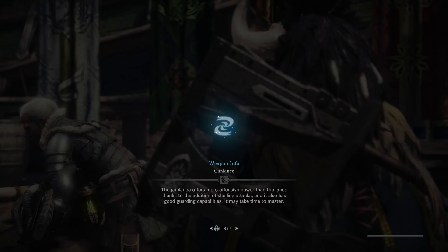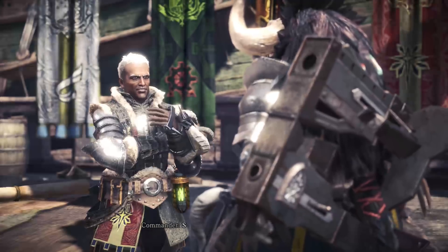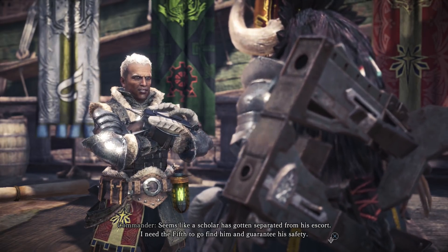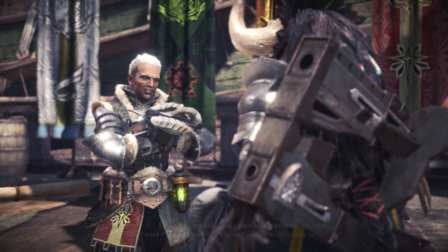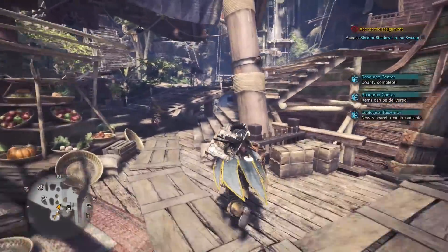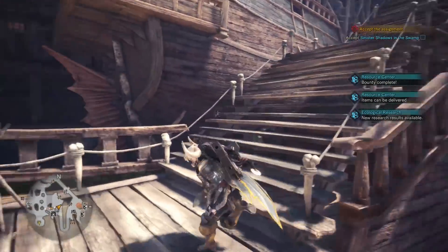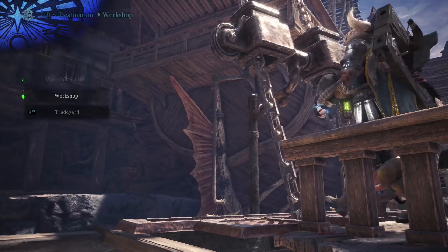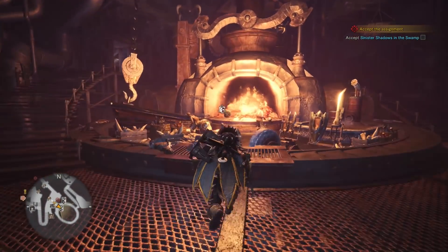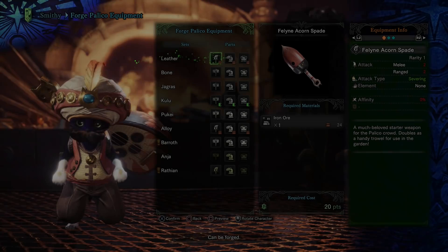Now we have access to the Wild Spire Wastes, so we should do some quests there. There are new materials to grab from that area. The scholars think they can pinpoint Zora Magdaros's location soon. Let's go to the blacksmith and see what new things we can craft. I've got tons of Baroth material and a small piece of Rathalos material, so we should be able to make some stuff. Let's forge some Palico equipment.